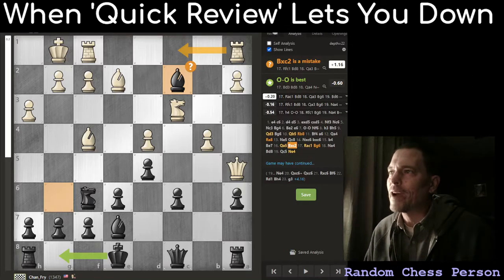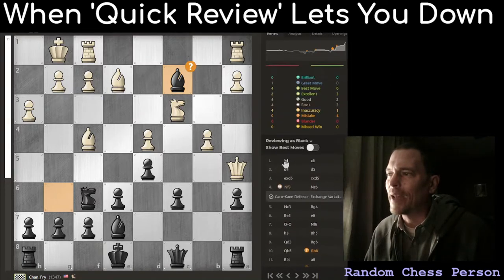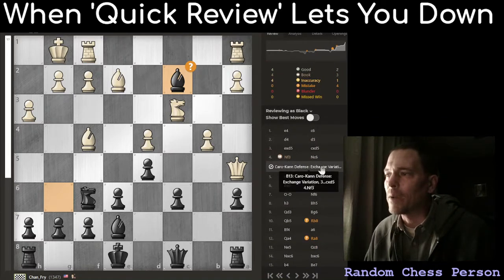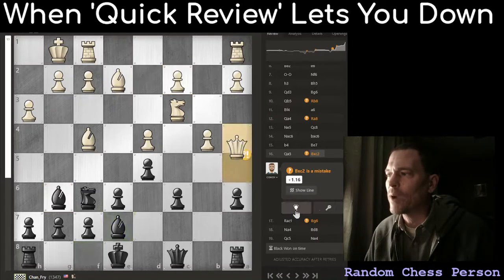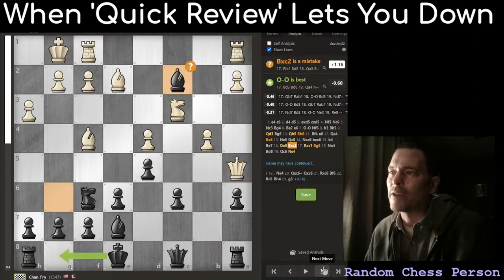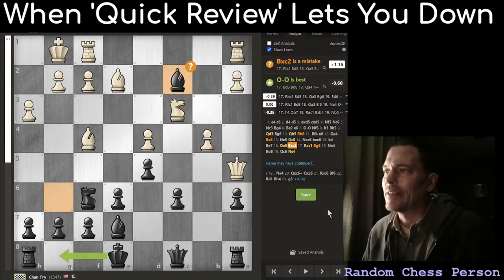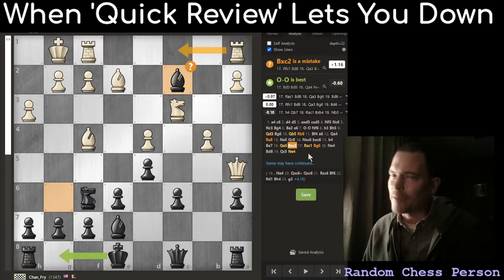My advice is to avoid the review tab, except maybe for a bare beginner to find out how many of your moves were book moves and what opening it was. Sometimes they'll let you retry the mistakes — this was a mistake, you can click retry and see what you should have done instead. You can click a hint; it actually wants me to castle here. So it's handy for that. But what it's not handy for all the time is determining what's the best move. My opponent looked at the board and decided that was the best move, and sure enough the engine agreed — but the low-depth game review feature did not agree.